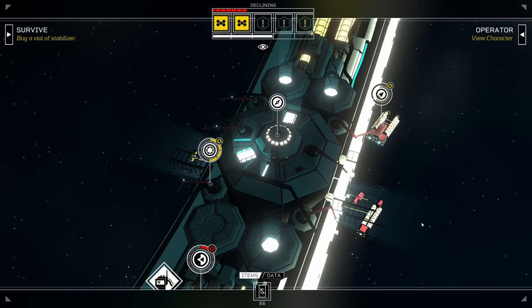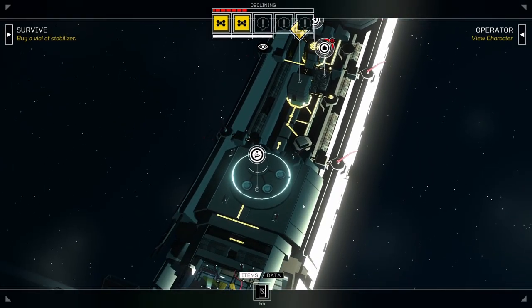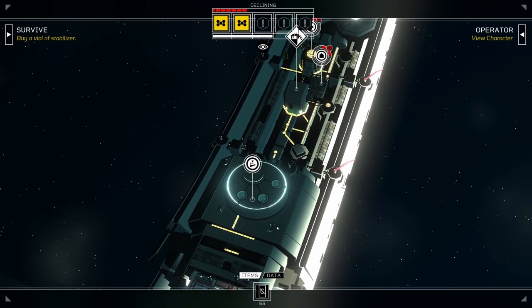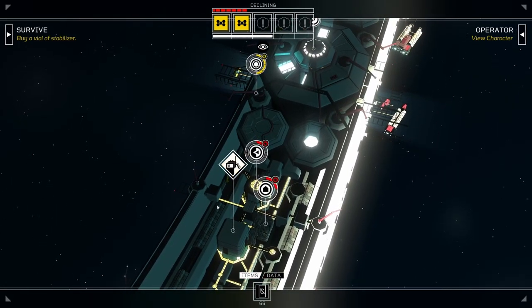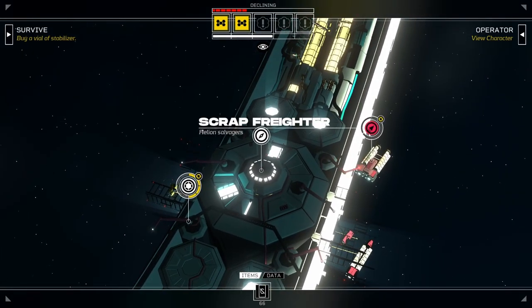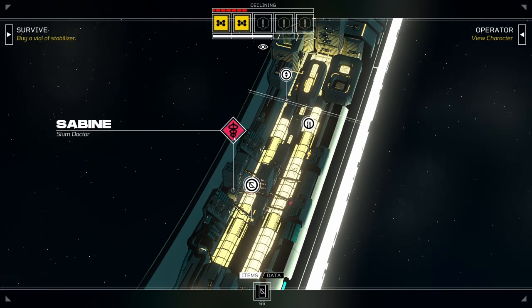Hello, and welcome back to Citizen Sleeper. We are on our fourth cycle. Quite a few things are happening: we can interact with Feng now, we have a scrap freighter come in, and we have potentially sourced out our stabilizer. Let's do the stabilizer first, because that's been pending for a bit.